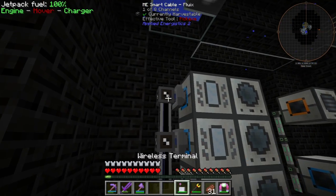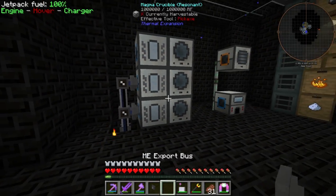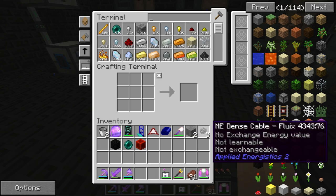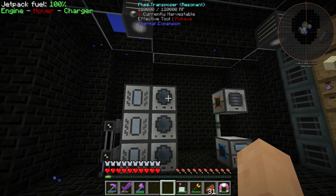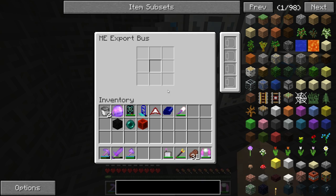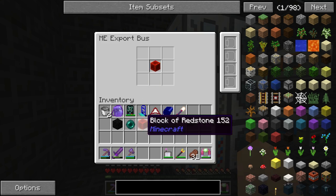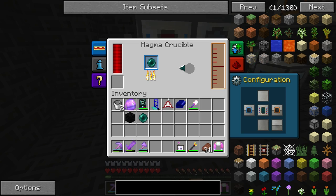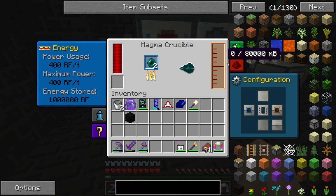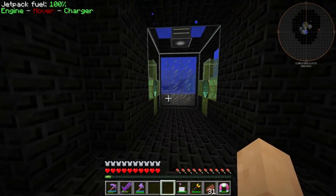So what I think I'm going to do actually is remove this top one — this one will stay open. So if we need a bit of gelid cryotheum or anything like that, we can actually come over here and manually use that item. So this guy's going to have the enderpearls, this guy's going to have the redstone, and it's going to automatically cook them up using a lot of RF per tick.